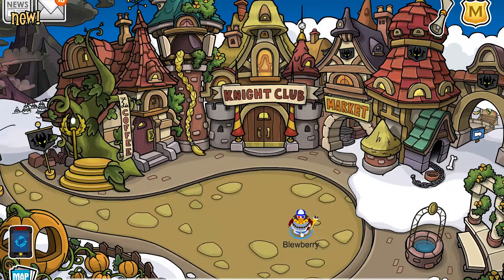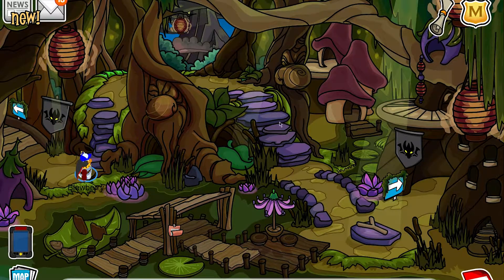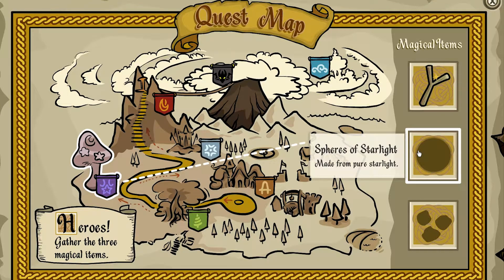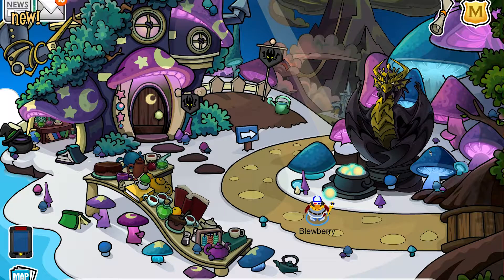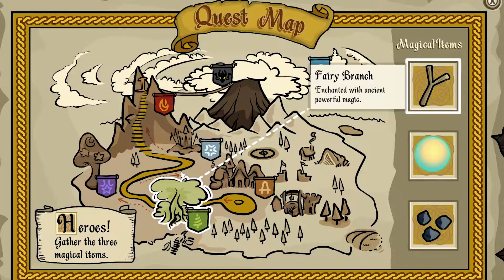With all those little things out of the way, we can now start the main part of the party, which is the Scorn Quest. So what you want to do is click this right here. The Fairy Branch, enchanted with ancient powerful magic, brings you to the dock — you can press this little stick right here. The Spheres of Starlight are at the beach right here next to this giant Scorn Statue, and the Cursed Stones are at the Ski Village. Click them.